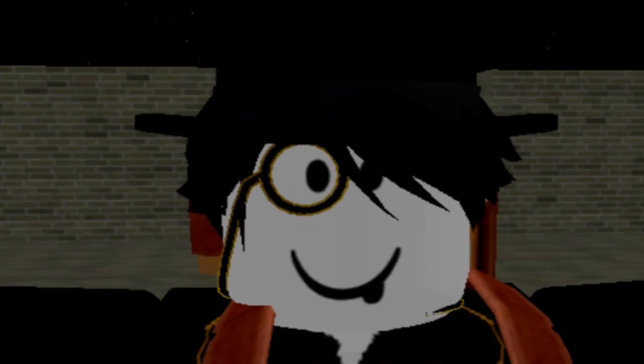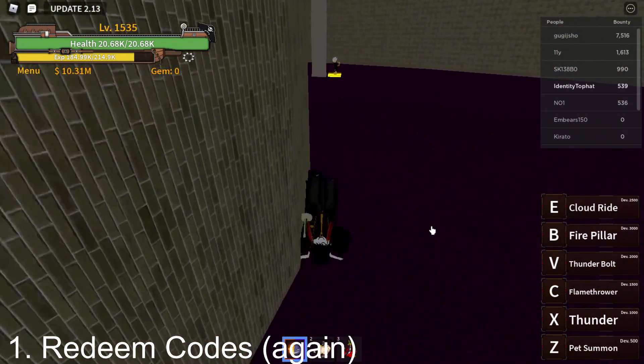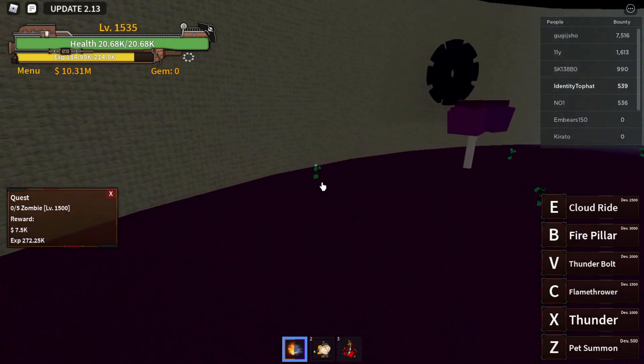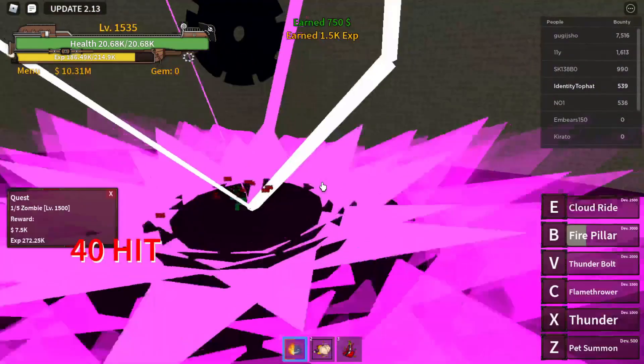Are you a player that wants to buy something off the black market but doesn't have any gems? Well, I have some tips for you. Number 1: Redeem Codes. This is by far the fastest way to get gems. I cannot tell you all of the codes because they can expire and become outdated — search them up on Google or go to King Legacy's Discord server, as I said earlier.